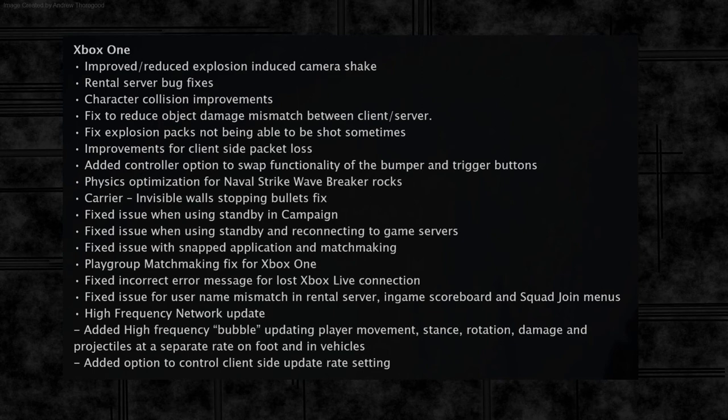For the Xbox One we seem to have even more fixes coming. We have all the CTE fixes including the high frequency bubble, the same controller update, physics optimizations, and the invisible wall fix. On top of that there's a whole bunch of Xbox One-specific fixes: fixed issue using standby in campaign, fixed issue using standby and reconnecting to game servers, fixed issue with snapped application and matchmaking, playgroup matchmaking fix, fixed incorrect error message for lost Xbox Live connection, and fixed issue for username mismatch in rental server in-game scoreboard and squad join menus.